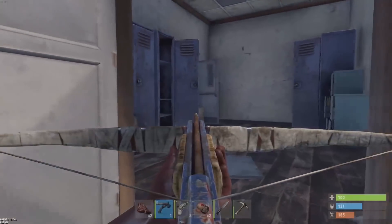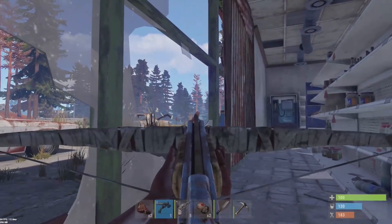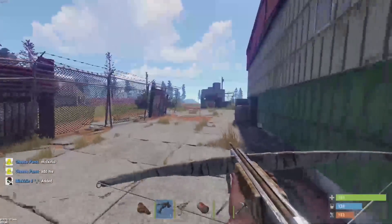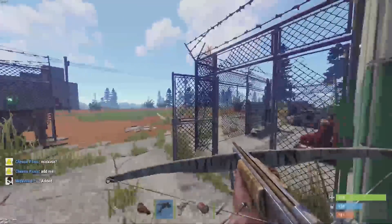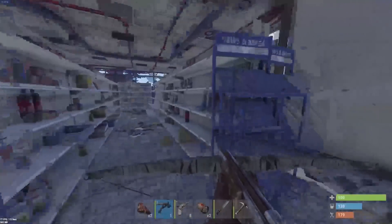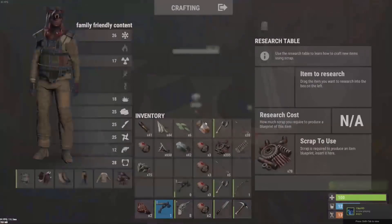I'm going to recycle the stuff I got to see if we can get more scrap. Oh, this poor naked is about to get wrecked — wait, he's not naked, he has a bow. There we go. Whatever — I have 250 scrap on me, let's go. We made it back — we have 333 scrap now, holy shit, that's a lot.